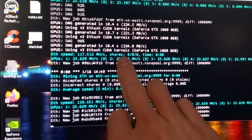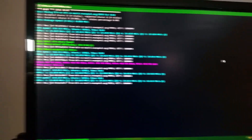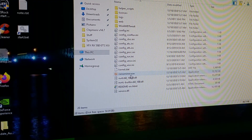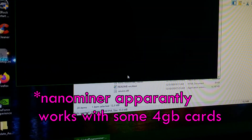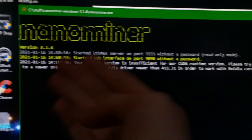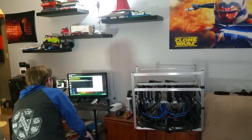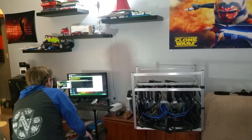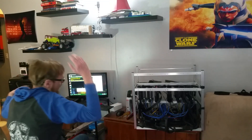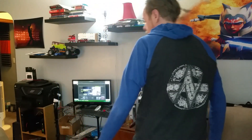It's mining with one, two, three, four, five cards. Yeah, that's only doing the 1060s. What about Nano Miner? I heard about Nano Miner. Let's see what Nano Miner does. It says: your version is insufficient for our CUDA runtime version. Please try updating the NVIDIA driver. Oh my god! Alright, new drivers - go back to the new drivers, see what happens.